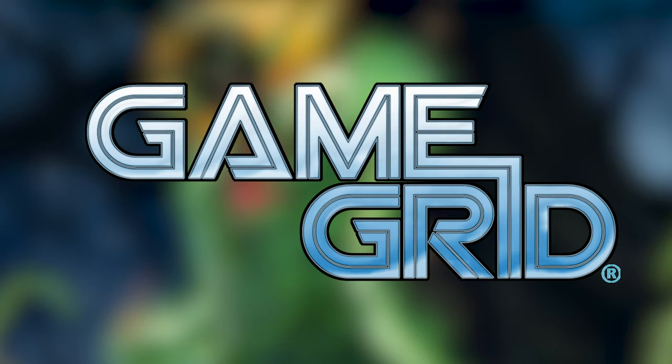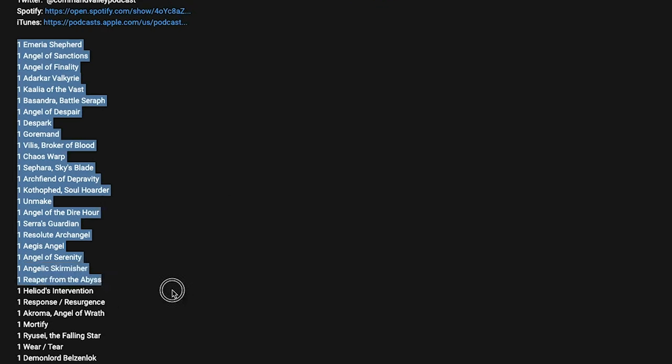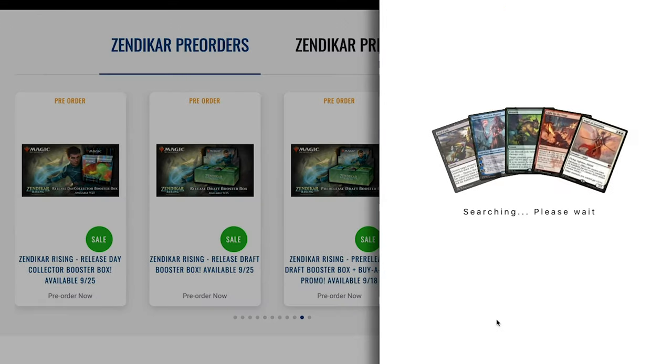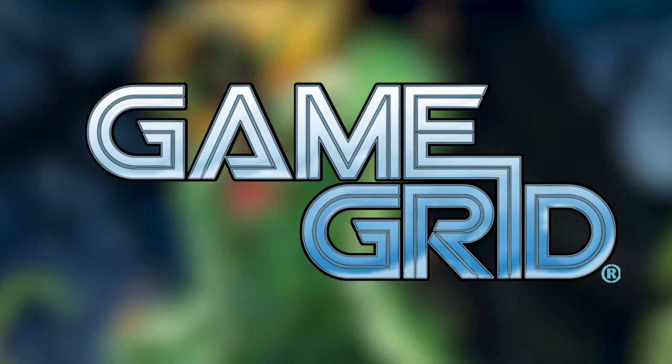A quick reminder that this episode is brought to you by GameGrid. If you are looking to get any of these 12 cards or other cards for your commander decks, click the link in the description below to head over to GameGrid's website where you'll be able to order cards and get them shipped directly to your house. With all of our videos, we include a copy and pasteable decklist in the show notes for you to take to GameGrid's website and put it right into their super easy mass entry. If you are looking to get one or both of these pre-con decks, you can also go to GameGrid's website and get those pre-ordered and shipped right to your house as well.